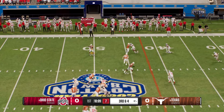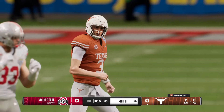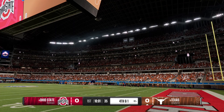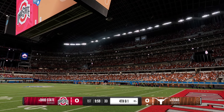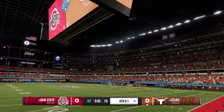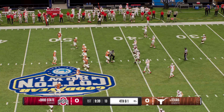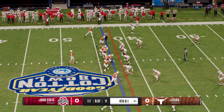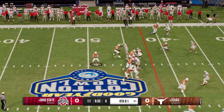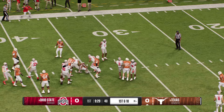Quarterback drops back, testing the secondary. The defense stops him just short of the marker, bringing up fourth down. Any time an offensive coordinator calls a wide receiver screen, he's trying to get offensive linemen out in front to create a wall so the receiver can pick a lane to run through. The defense showed great team pursuit — swarming to the football, not giving him any lanes.